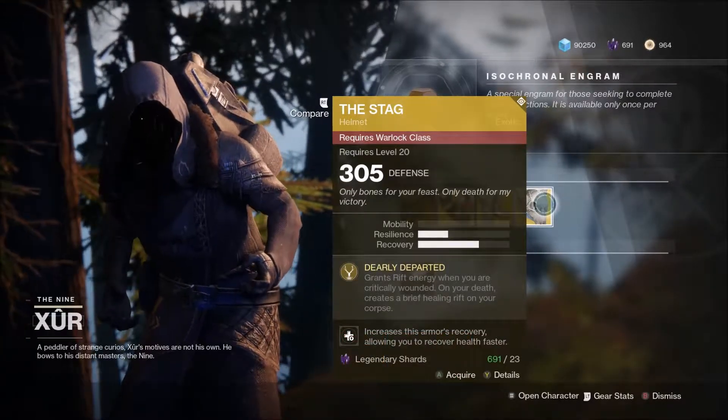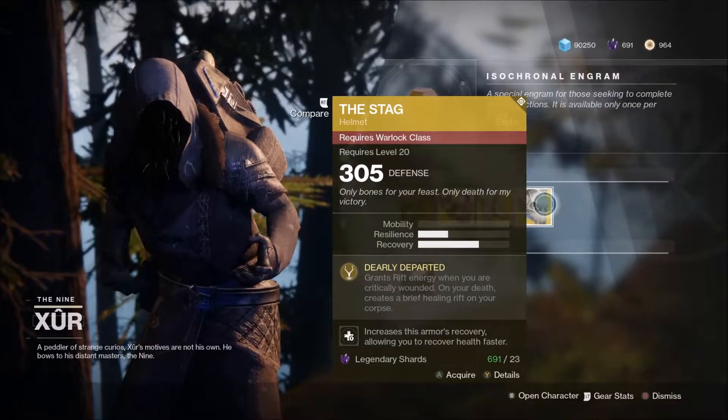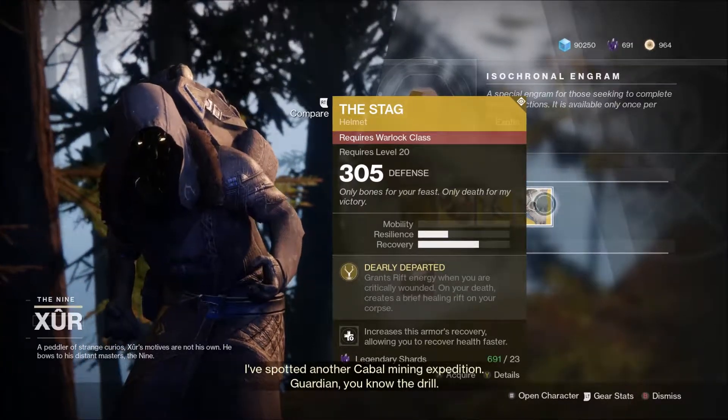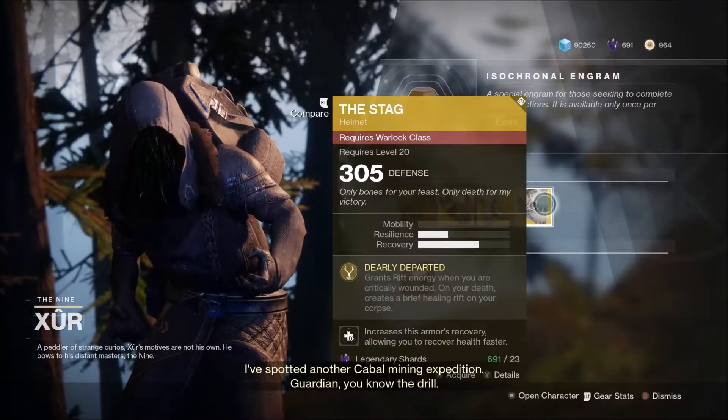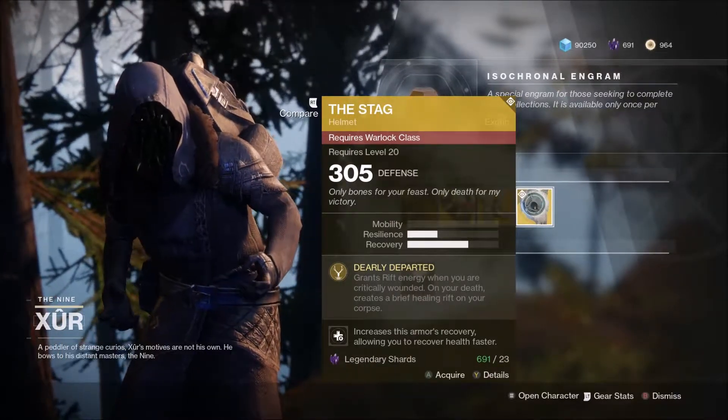I didn't have the Warlock exotic so I did buy it. It grants rift energy when you are critically wounded, and on your death creates a brief healing rift on your corpse. This could potentially be a good thing for Trials and PvE for your teammates — if you do die a lot, by all means pick this up and let your teammates benefit from your death.